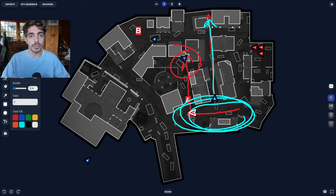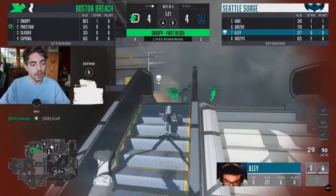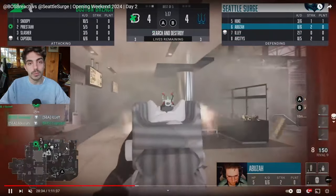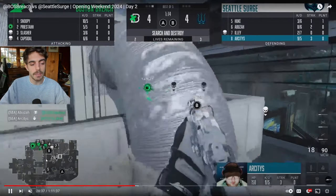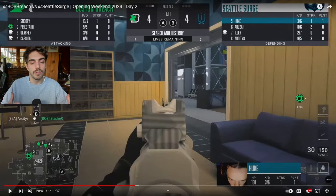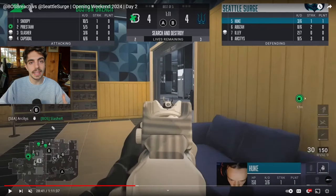Those are the basics of cutting the map. Now let's go to some CDL pro examples. We'll start with Boston versus Seattle Search and Destroy on Terminal. Boston goes with a fast B hit, they get one kill, and some trades start going down, allowing Seattle to take map pressure on the defensive side. Kyler makes a play towards library. He knows from his teammates' information that all four of those players were towards the B side, so by getting map pressure — going through mid towards book — he's making sure he's holding the cross back towards the A side. He has this entire cross for Seattle.